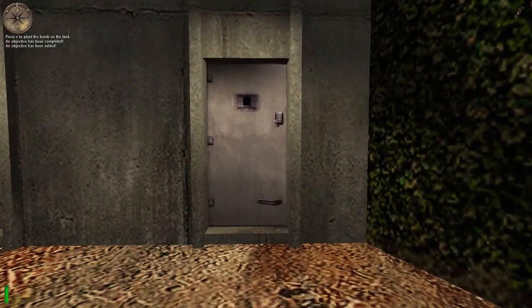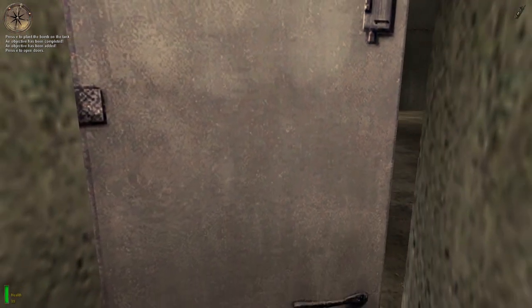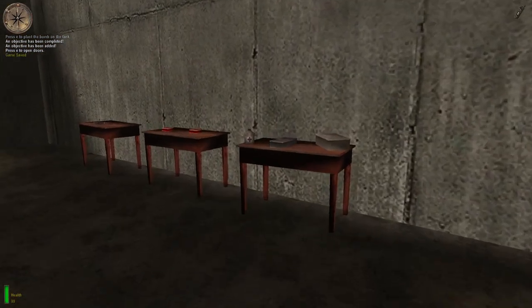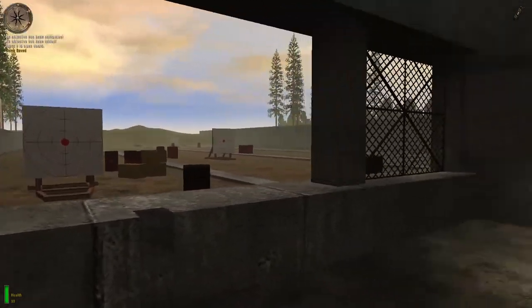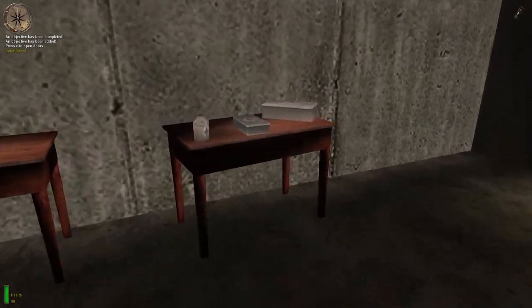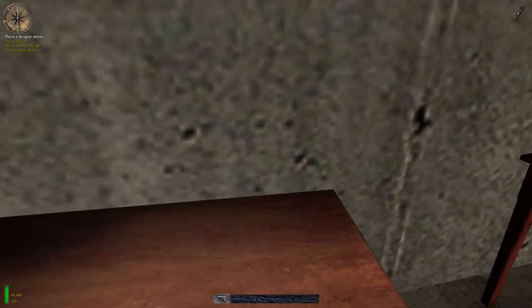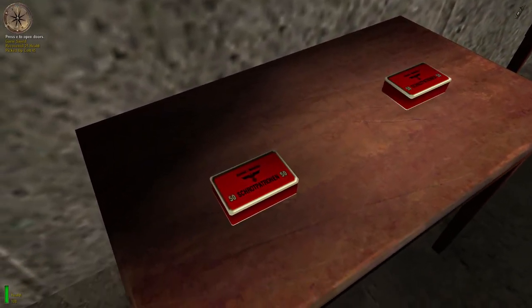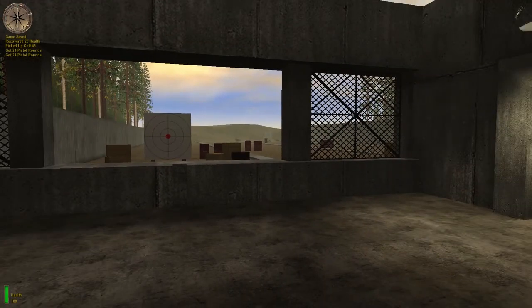Press the use key to open doors. Some doors might be locked — the sound will clue you in. You will automatically pick up first aid supplies when your health level is below 100%. Same for ammunition and weapons, but remember that each weapon has a maximum amount of ammo you can carry. Some items are too far away to be automatically picked up. Press the use key to grab these items.